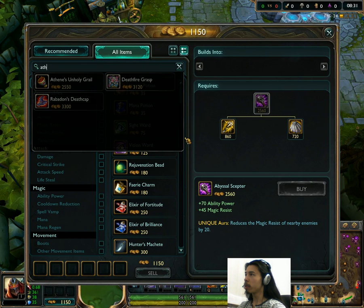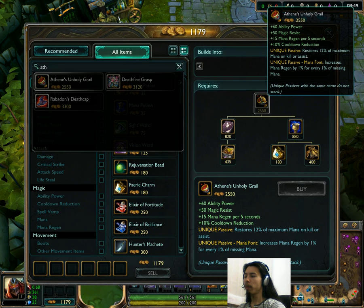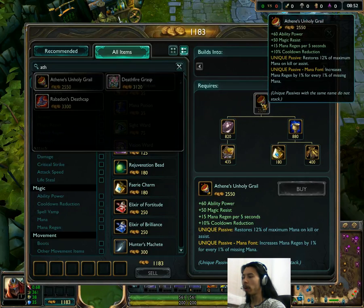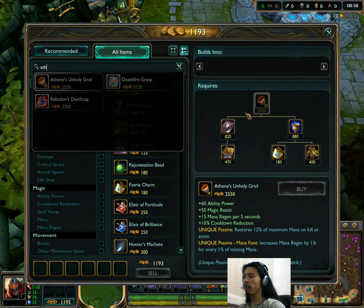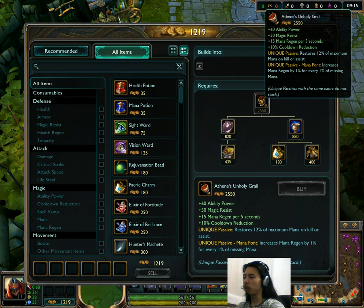Next we have Athene's Unholy Grail. It's also gone down slightly in price from 2,600 to 2,550, and the MR has gone up from 40 to 50, so it gives slightly more MR. But its cooldown reduction has been nerfed — it doesn't give 15% CDR anymore. Overall, in my opinion, that's a bit of a nerf because I really like CDR. But other people will be happy with the MR gain.